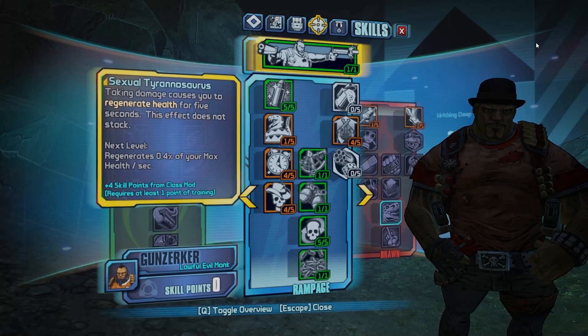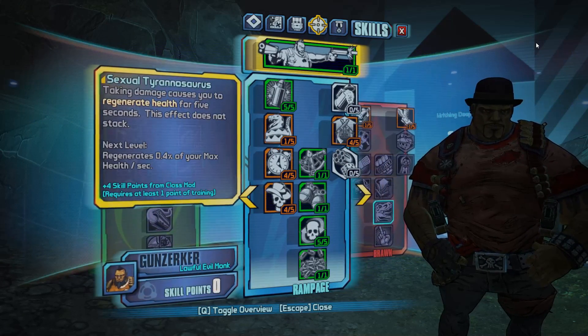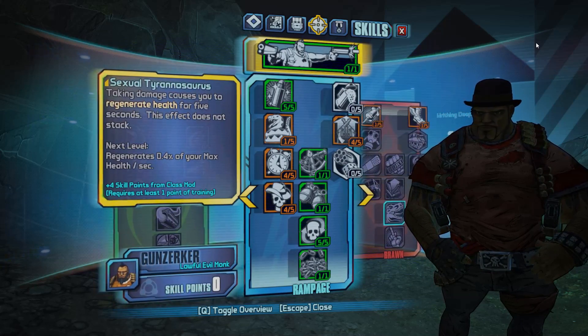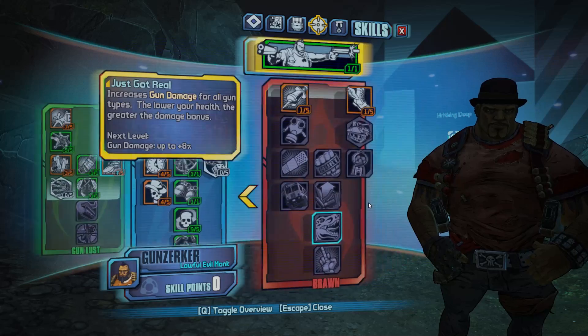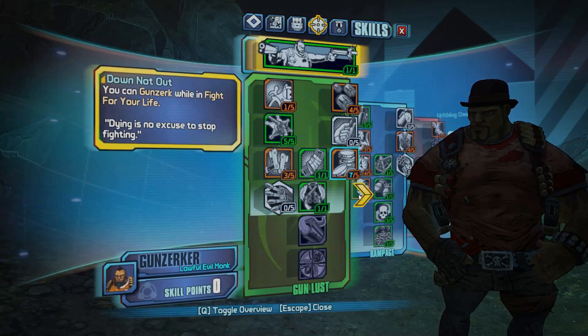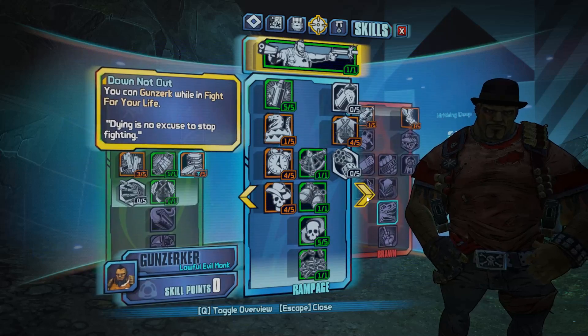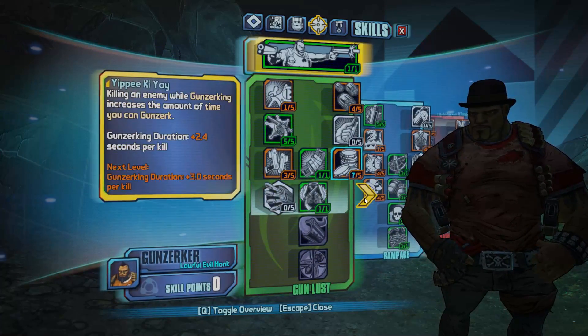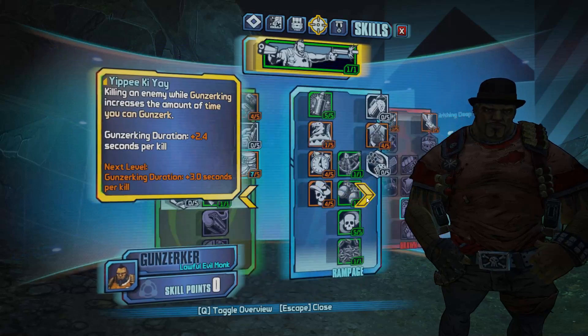There are multiple ways, and I'm actually going to talk about all those different ways, but I'm going to show you the way that I did it — I basically did it first try. I'm showing my Gunzerker build; I'm at level 50 right now. I'm normally playing on my level 72 OP8 on PS4, but I'm on PC right now so I'm only level 50. It's not going to be the super highest level, but it's going to serve the same purpose.